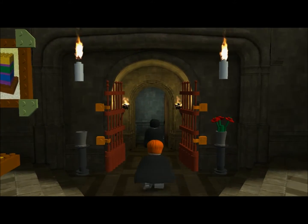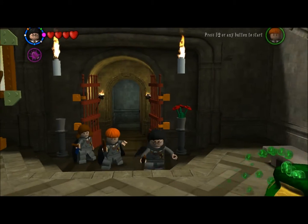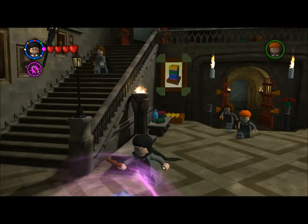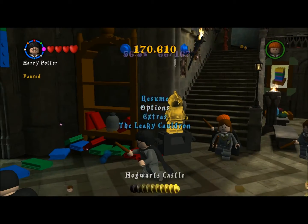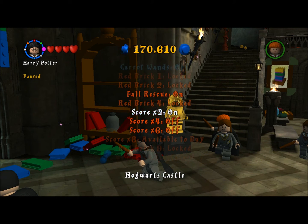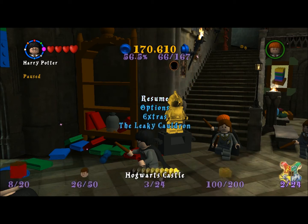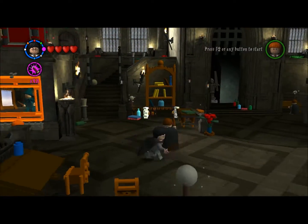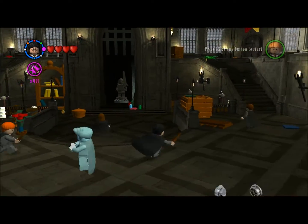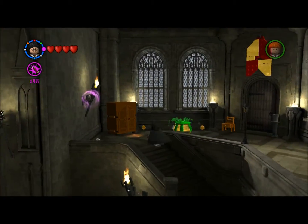It's a very easy red brick to get. You do have to have a specific character to get it. Might as well just put on our multipliers here, just so we can have some more money. Anyway, here in the classroom complex, there's a bunch of classrooms that we can go in and kind of explore.